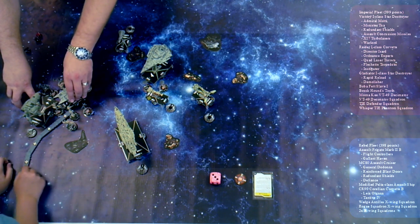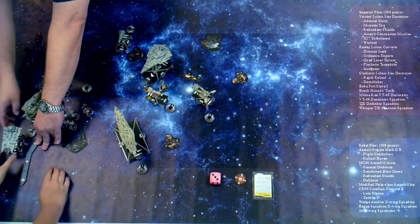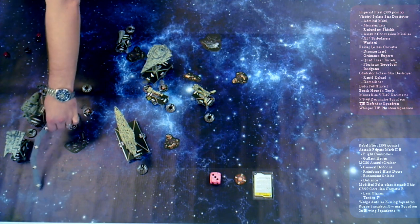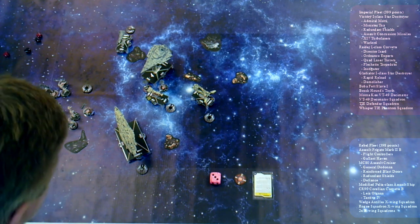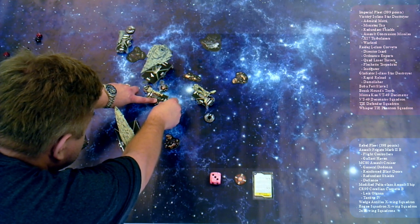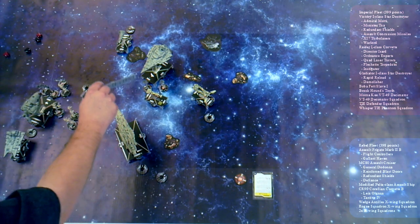To freedom! That takes him out of the fight. I am activating the Corvette — it has Navigate. First it's going to use the engineering token, which gives it one point of engineering, allowing it to move one shield from one place. It only has one shield in the front, and it's going to move that to the rear.